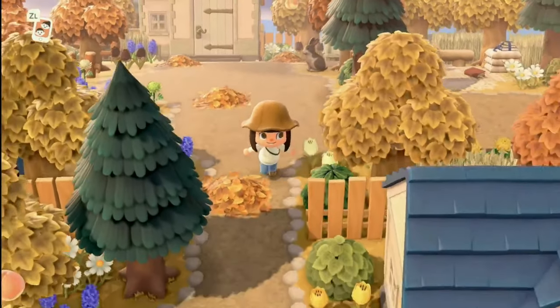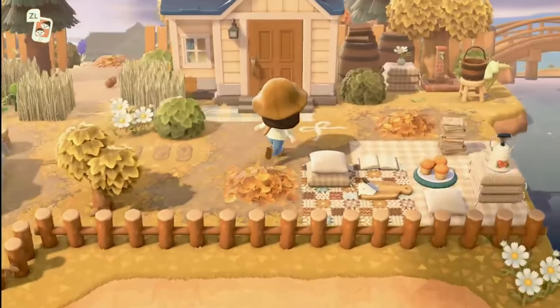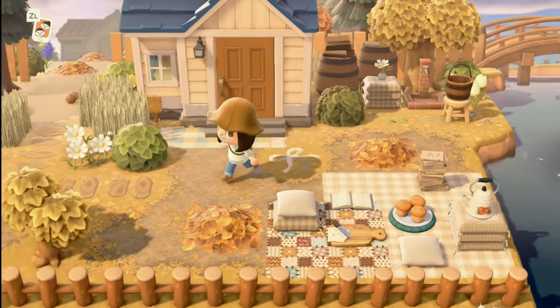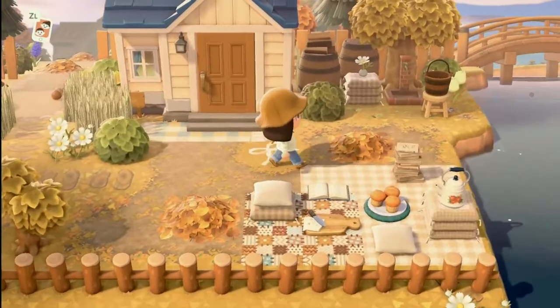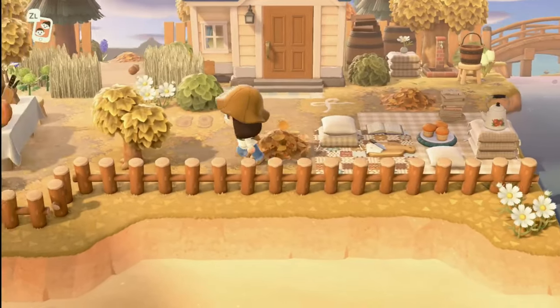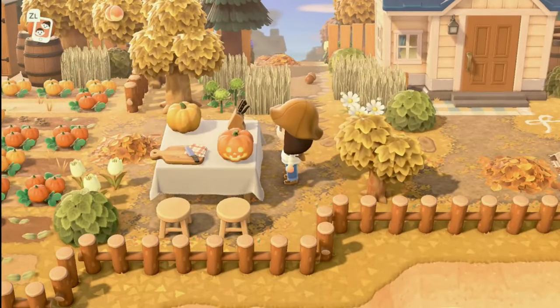If we make our way down here, we have another beautiful villager house right next to the river mouth. She does a really good job of incorporating the river mouth onto her island — I love that it looks so natural and pretty. We have a little...